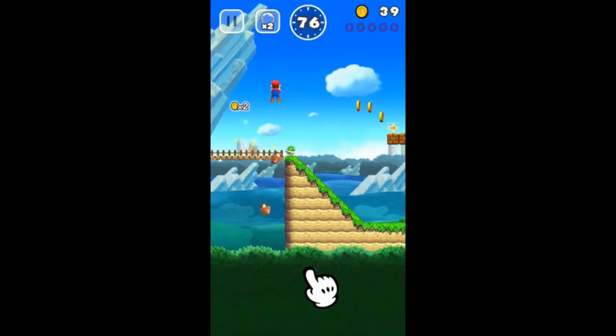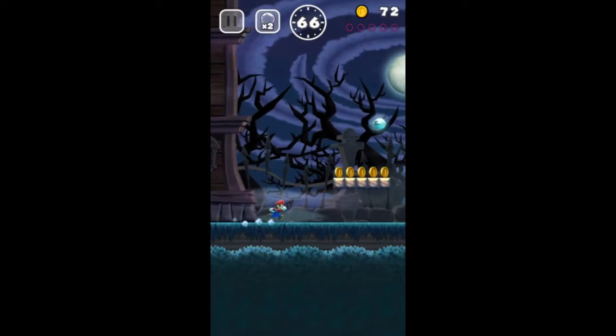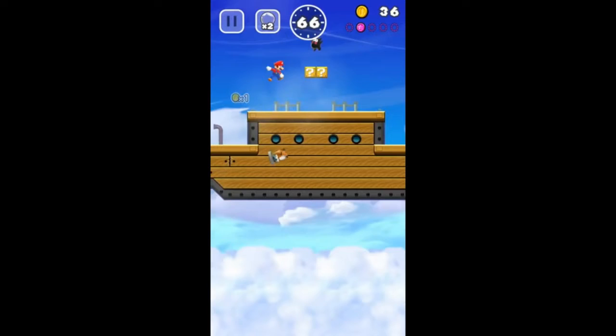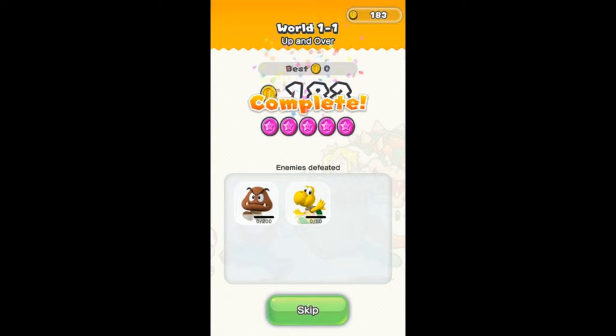You can jump on them and get extra coins, and coins will help you later. Let's talk about some of the areas you will be in. You will be in the grasslands, the desert, the sky, the Haunted Mansion — which I'm very excited for — different caves, Bowser's sky ship, and Bowser's castle. You even get to face the Koopa King himself, Bowser. After each level in world mode, it will show you how many coins you collected and how many enemies you defeated in each category.